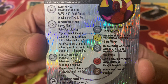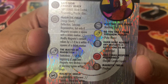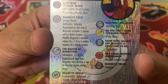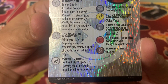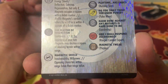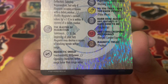His second trait is 'Magnetic Field' which gives energy shield/deflection and sidestep, plus regeneration — but only if Magneto occupies a square with a debris token. His combat values are modified by plus one if he is within four squares of a debris token. He can create debris tokens with his special attack power 'Master of Magnetism': at the beginning of your turn, Magneto may destroy a square of blocking terrain within range, creating debris. His special defense power is 'Magnetic Shield': invulnerability/willpower.